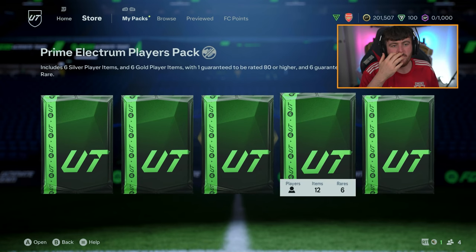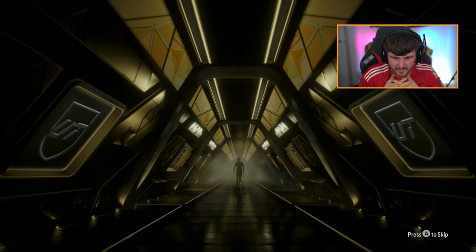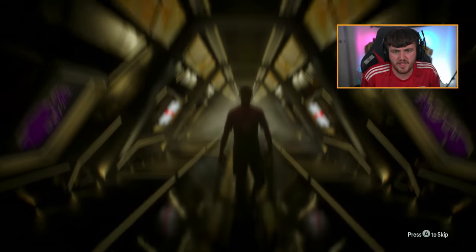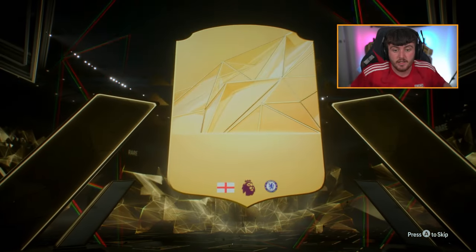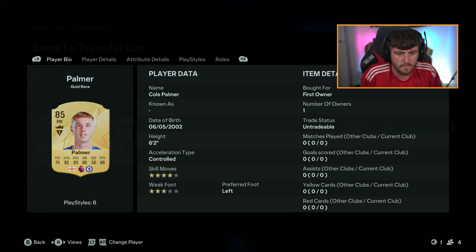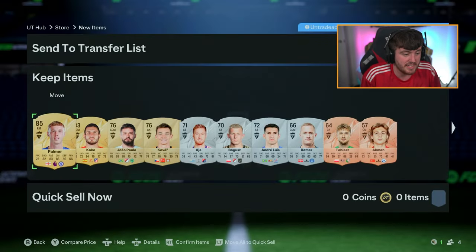We've got Prime Mixed, Prime Electrum, Rare Mega, Mega Pack, and Rare Players Pack. Prime Mixed Players Pack first - we haven't had a walkout on this account yet. Is that Jarrod Bowen? Cole Palmer - I'll take that! I'll happily take Cole Palmer, 85 rated. I don't know if this guy is going to be worth anything given the fact he's got quite low pace, but I think playing at CAM this card will probably cook. He's got some nice play styles as well - that is decent.